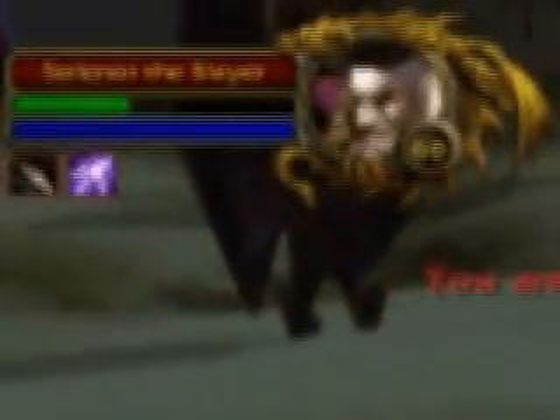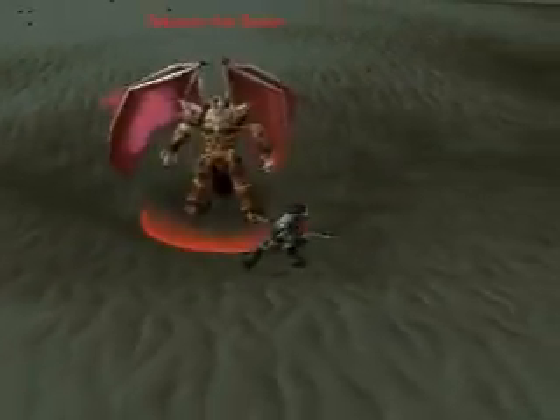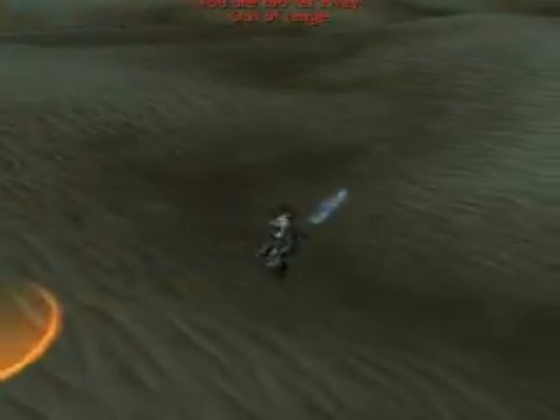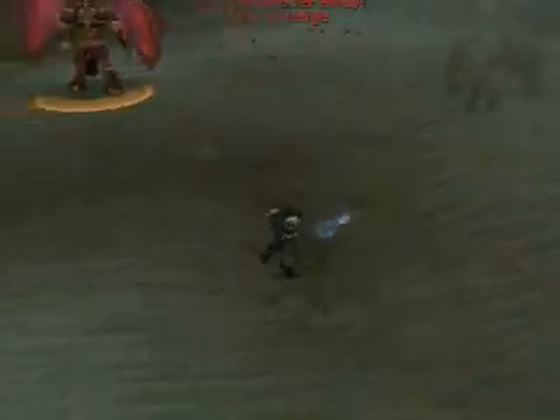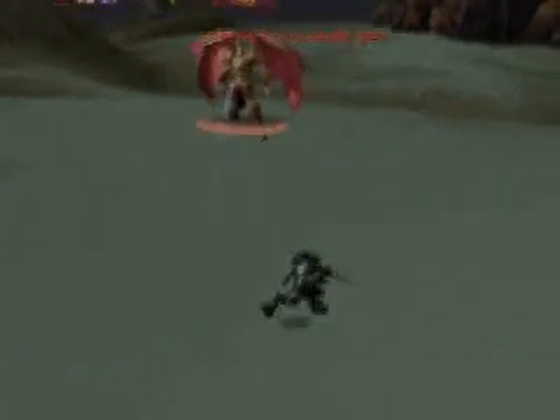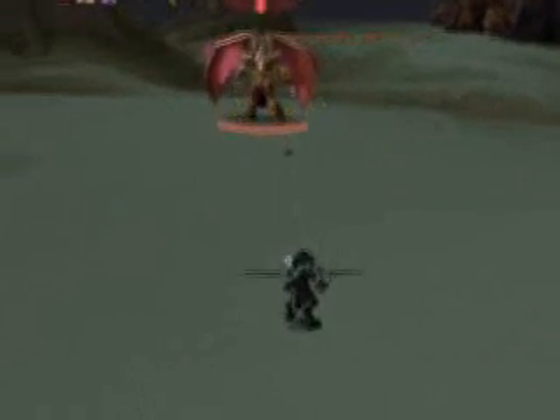You can wing clip him and that'll make him stationary. So this is the debuff that'll come up — that little purple thing. Whenever he gets close, you wing clip him, run away and get some range. He also releases bugs all the time — just tons of bugs.